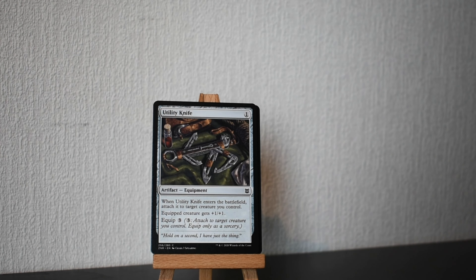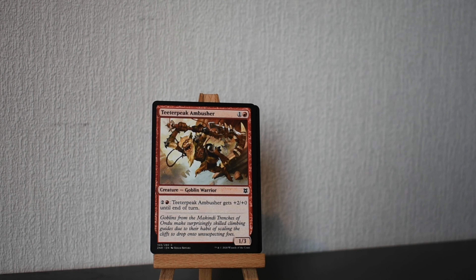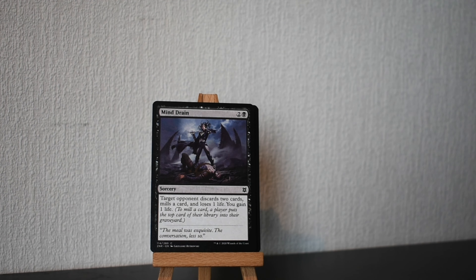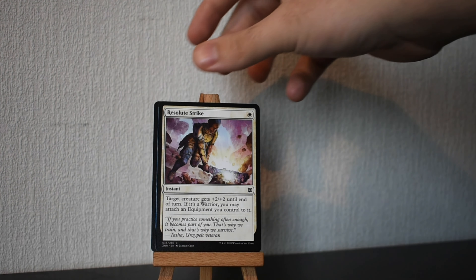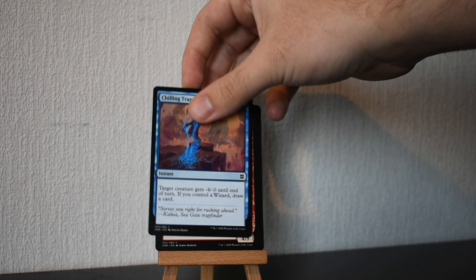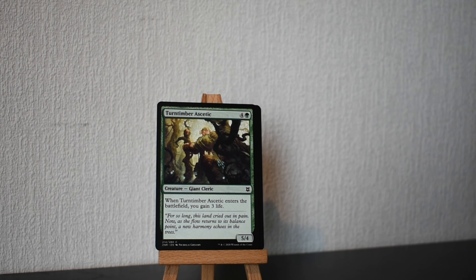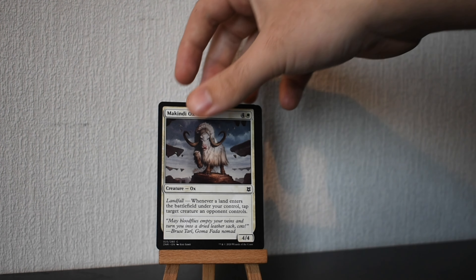Let's look at these cards. The first one is Utility Knife. The second one is Tethering Peak Ambusher by Kakai Kotaki. Broken Wings by Ekaterina Burmak. We have Mind Drain by Gregoerts Gutrowski. We have Resolute Strike by Zezo Zen. We have Chilling Trap by Johan Bodin. Then we have Pyroclastic Hellion by Simon Dominik. Then we have Turntimber Ascetic by Nicholas Gregory. McKindy Ox by Ailsa Gord.